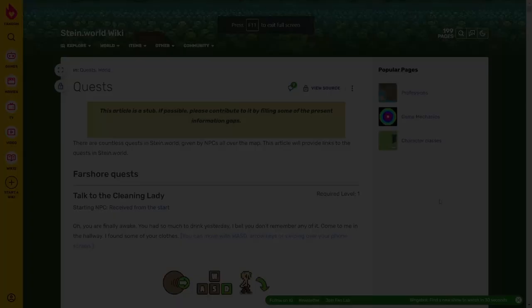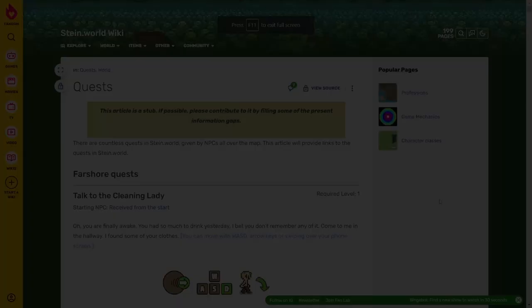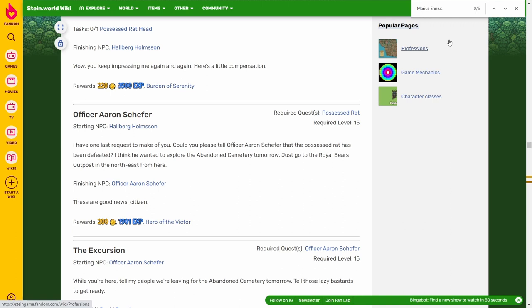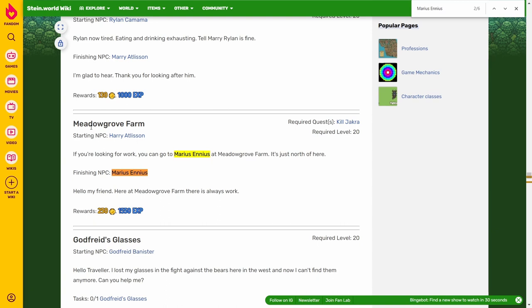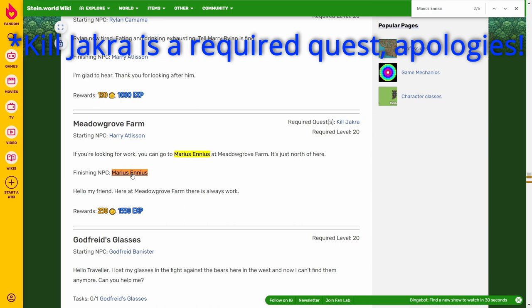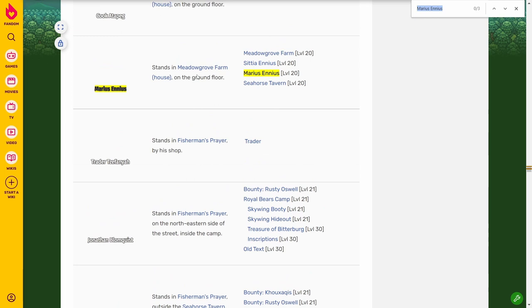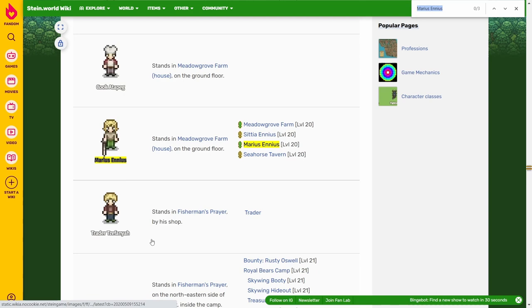Tip number seven is very similar to tip five, and that is to make the most of the Steinworld wiki. It has loads of information on all parts of the game, but most useful is the quests page. If you've seen people in chat ask where a specific NPC is — say Marius Aeneas — there are so many NPCs it's hard to remember where they all are. Use Ctrl+F and type the name you're looking for to find it quickly. For example, for the Meadow Grove farm quest, clicking through to the NPC page tells you he stands in Meadow Grove farm, and you can even find him on the map from there. Ctrl+F is your friend and will save you a lot of time.